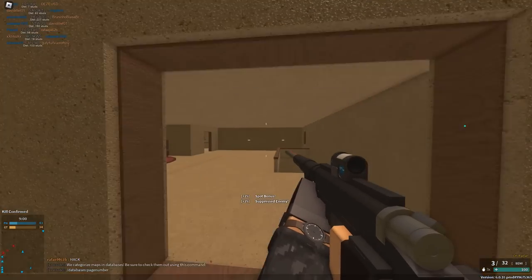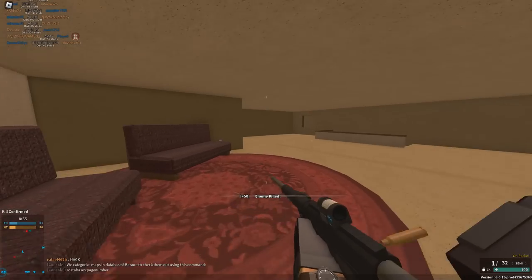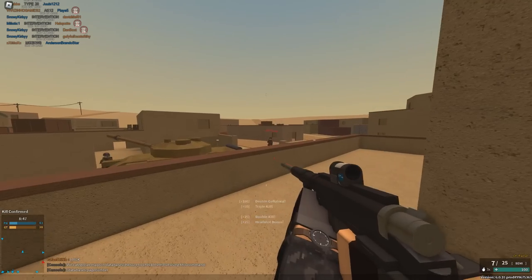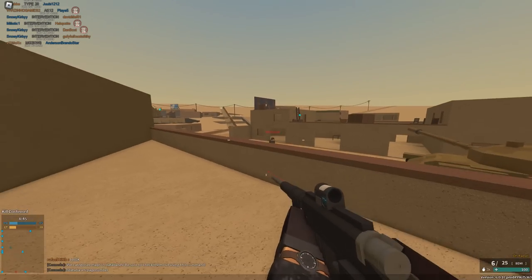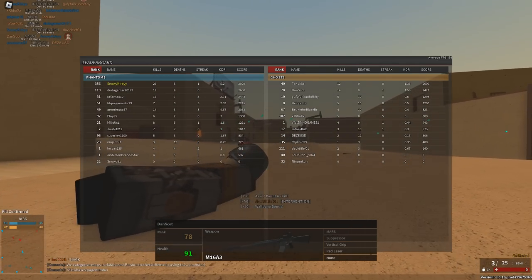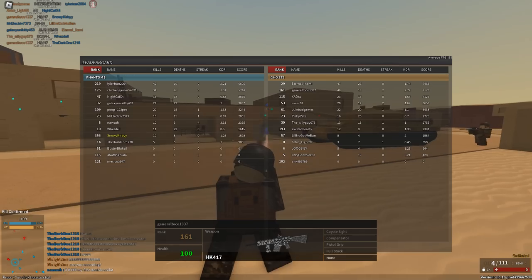I would definitely go with a straight pull bolt if you're gonna use the Intervention. It doesn't scope in too slow by itself, but the time it takes to scope in after your last shot is really slow without the straight pull. So yeah, I'd go with the straight pull if it were me. Anyways, moving on — let's try out the next setup by General Toko.